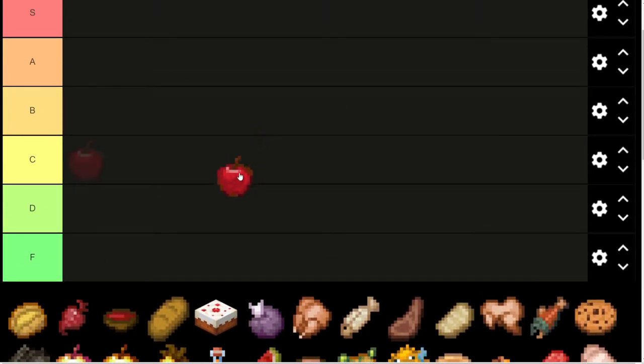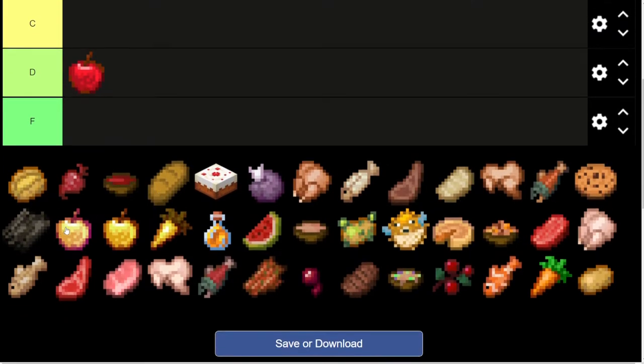First, we're going to talk about apples. Apples is pretty D tier, I'd say. Kind of easy to get early game, but doesn't fill up that much. Definitely want something better than apples.